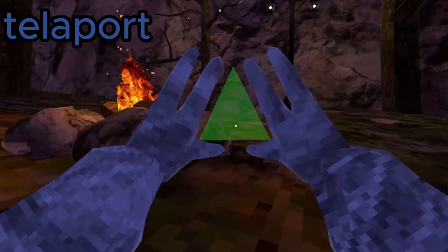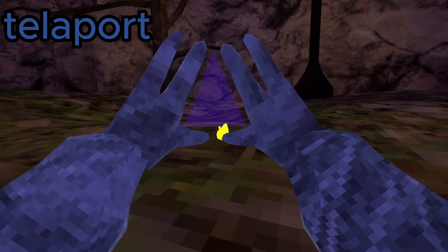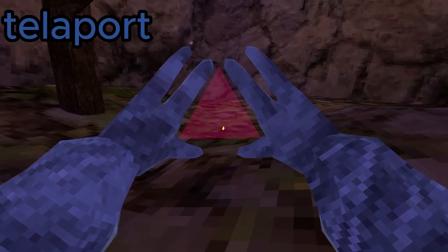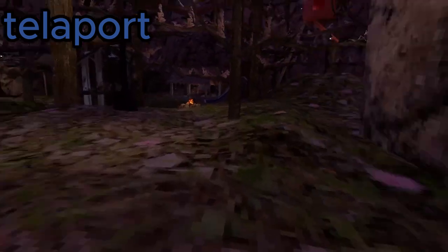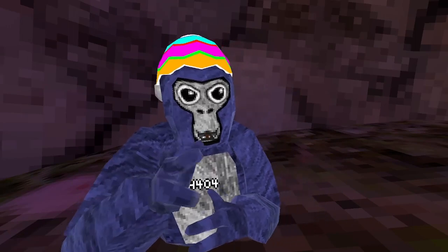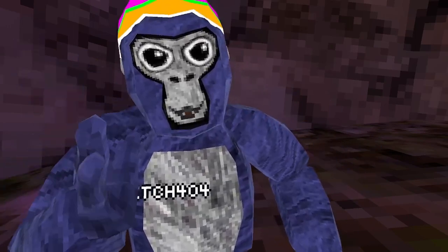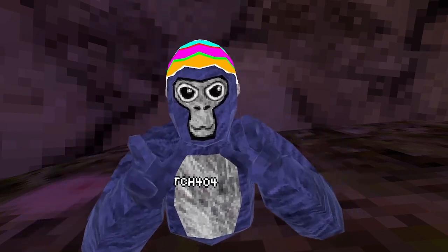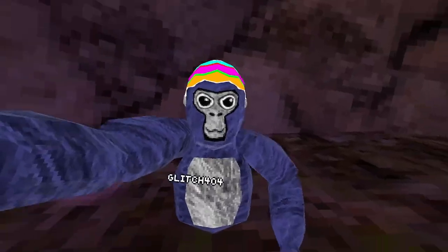For Teleport, you just hold the triangle button and make sure it's green, then lift your hands up to teleport. Well, that's it for today's video! I hope you guys enjoyed — please hit the like button. If you want, I'll also do a video on this camera mod I'm using right now.